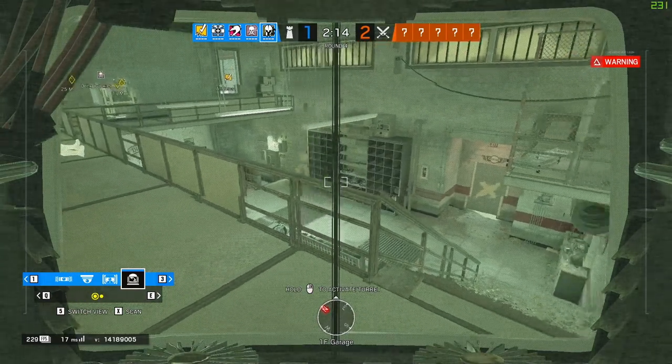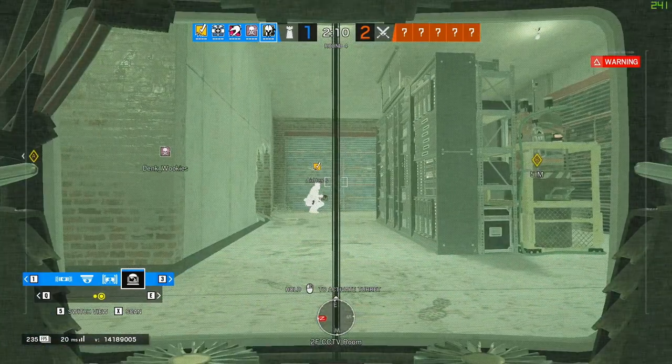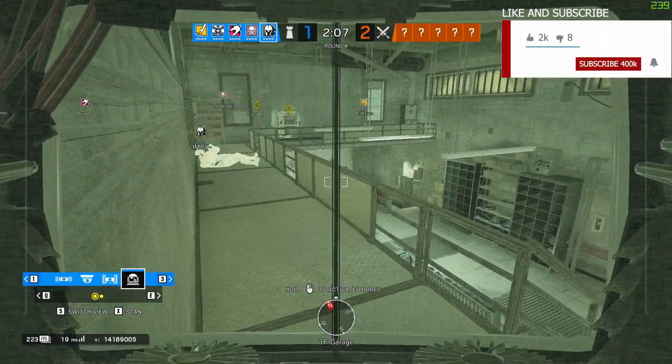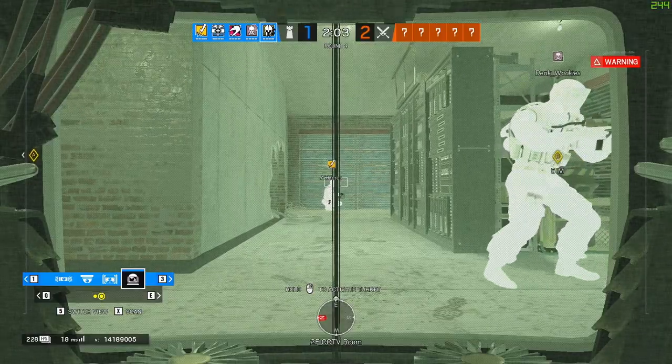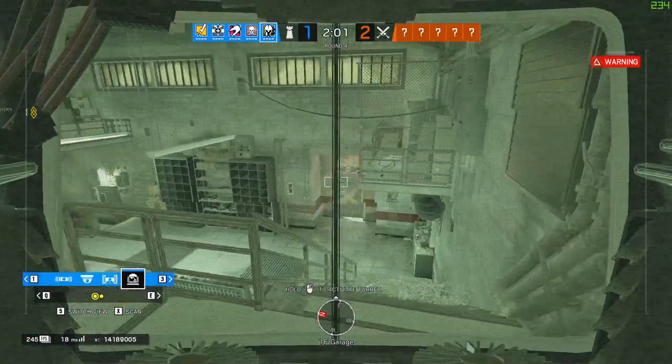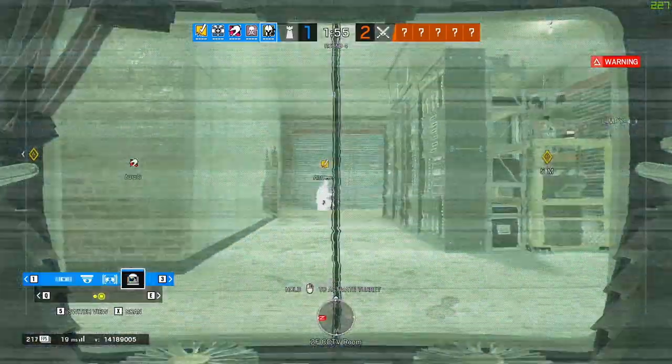As an anchor, it can be helpful to your team to run off site and reinforce any hatches up above, because this gives operators like Jaeger the chance to put down all of their equipment and set up on the site before they start roaming. Just make sure that you get back to the site as quickly as possible, just in case they find any hole in your defenses during the drone phase.